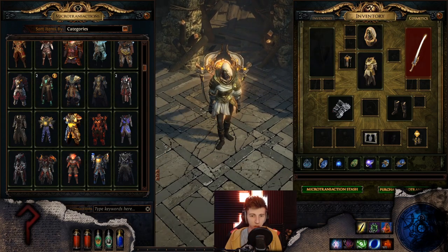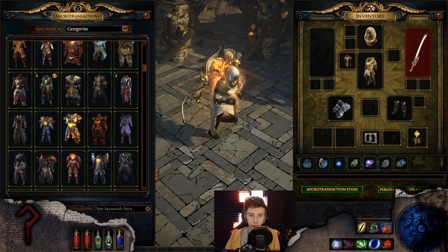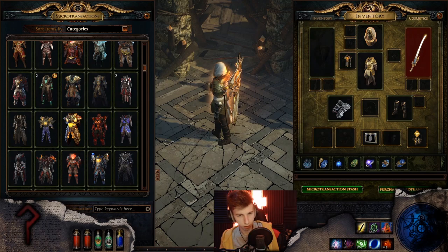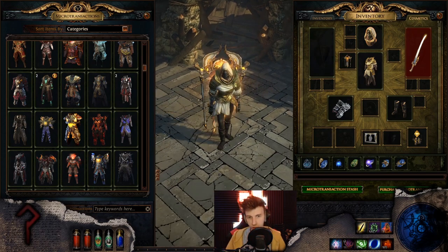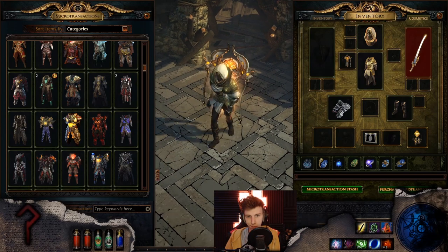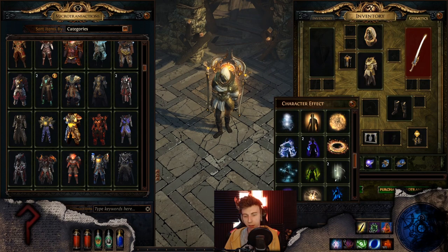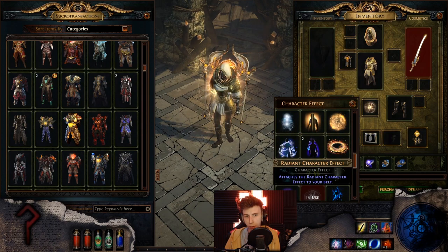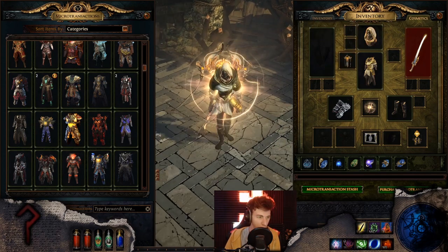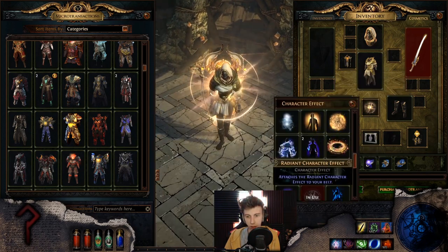Empyrean is super good — it's a little too saturated for Empyrean but it's not bad. This is probably one of the combos I'll leave a timestamp for, because this is one of the most requested ones we got. One thing you can do to make this match a little better is use the Radiant character effect to tint Fate Weaver — because it does that now apparently. It's not too bad with the character effect.